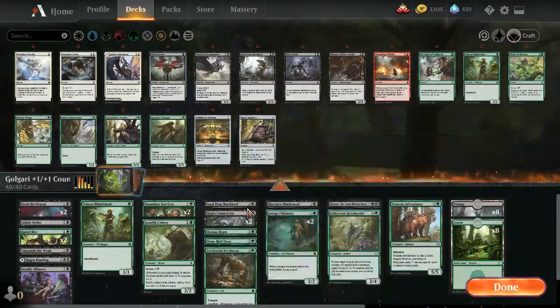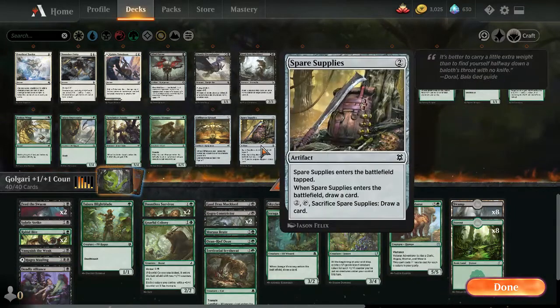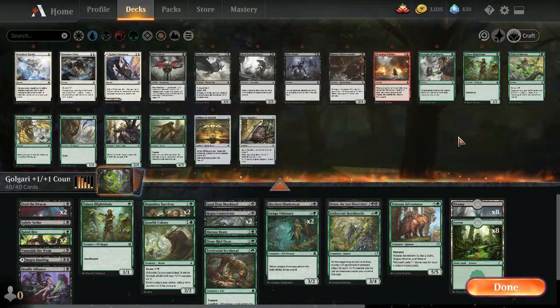I could cut one Blight Blade — sure it's a death-touch creature that goes along with Rabbit Battery but it's still not very impressive with all this removal. Do we really need double Tajuru Blight Blade? Maybe we just need the Morasa Brute as a tankier creature on turn three. We'll try it out — it's also not bad with Rabbit Battery since it's dealing three damage. I should have rated Gruul Draz Mucklord a lot lower.